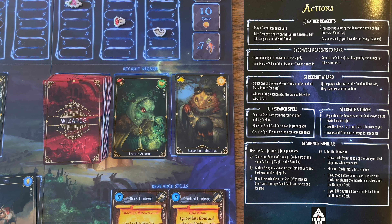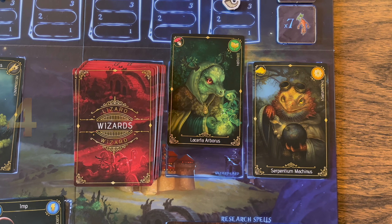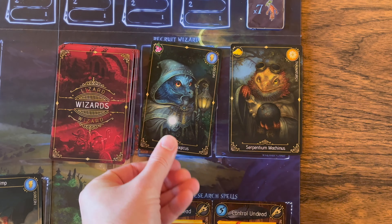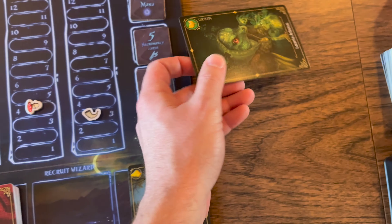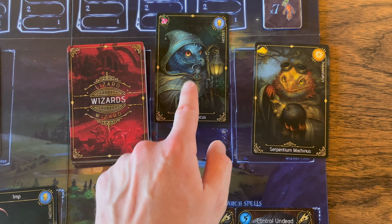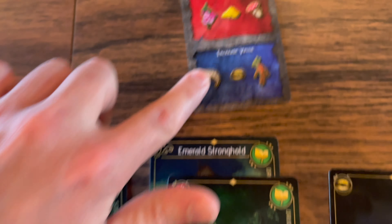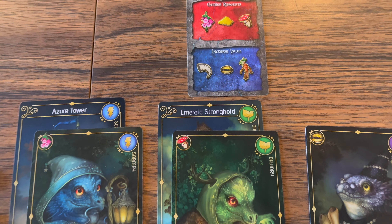Action 3: Recruit a Wizard. You select one of the two wizard cards placed out and a bid of mana is initiated. This goes around with players either increasing the bid or passing. Once you pass, you're out of the bidding war. The player that bids the most takes the wizard card and places it in front of them, and a new wizard card is placed out. If the current player wins the bid, their turn is over. But if another player wins the bid, the current player gets to choose another action — any of the 6, including taking the wizard action again and choosing the card that just got flipped out. Wizard cards also each have a reagent connected with them, so when you have one or more, going back to Action 1, you take three from the card plus one for each wizard card you own.